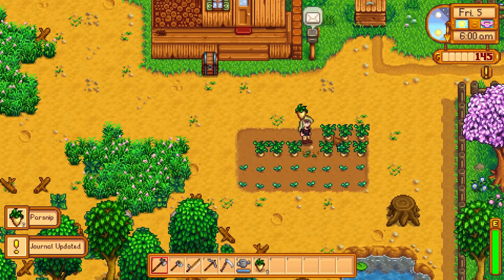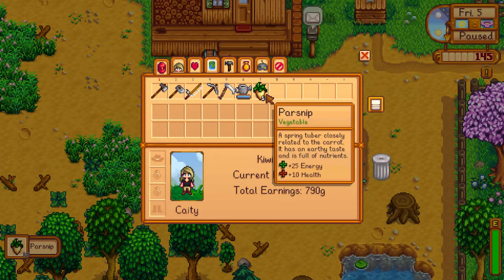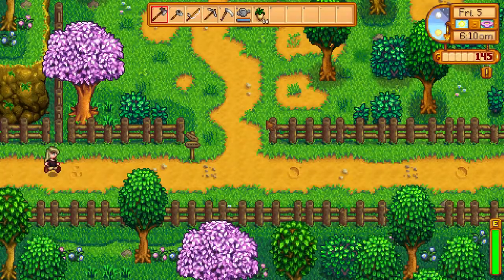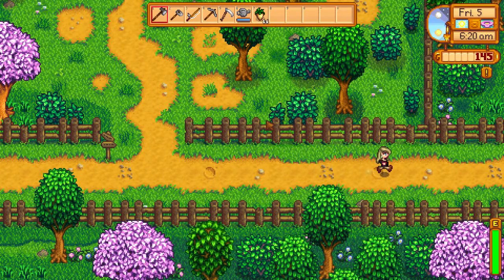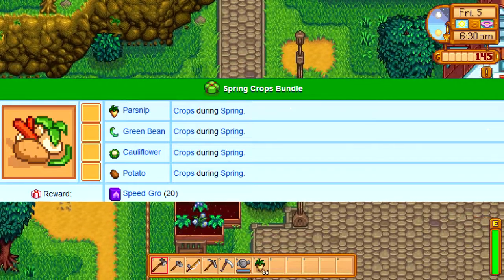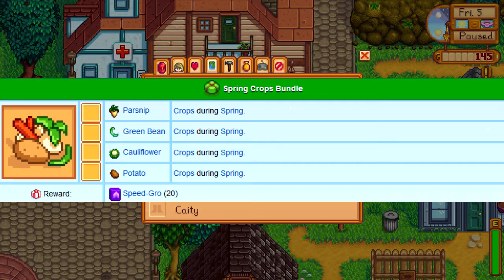When spring starts, go to Pierre's and buy at least 40 parsnips for the Spring Crops, Quality Crops, Polyculture, and Full Shipment achievements. Once the 40 parsnips have grown, save five gold ones for Quality Crops, 15 for the shipment achievement, and one for the Spring Crops bundle. You can save the leftover parsnips for any cooking, or just sell them. On top of farming the 40 parsnips, you should also buy 20 green beans, 20 cauliflowers, and 20 potatoes so you'll be able to sell 15 of them to get the achievement, and then you'll have one for the bundle.